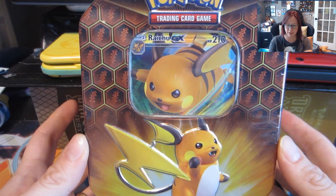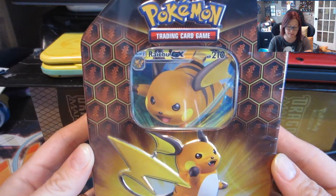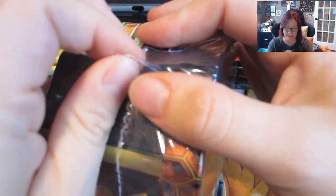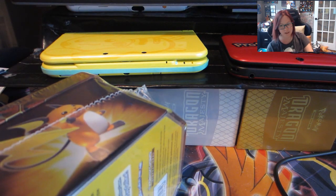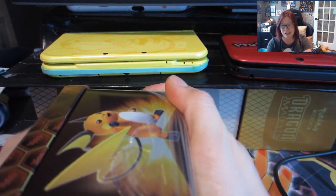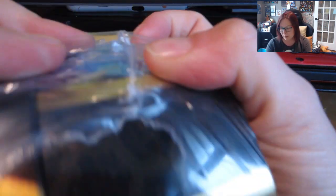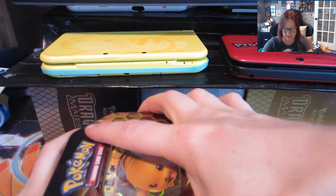Professor Pineco here and we have a Raichu tin. Raichu is actually my favorite tin out of all of them, which is why I chose to do it last. I'm hoping that it gives me some magic — I'm really hoping for the Espeon card. Oh, there's a puppy in the background! That is our Corgi. His name is Yamper. He is four months old and he's super adorable. He's a little bit more lethargic than he usually is today. All right, let's open up this Raichu tin!